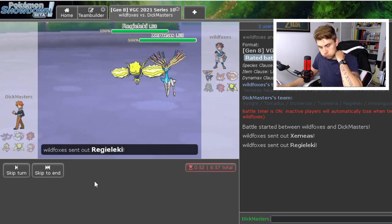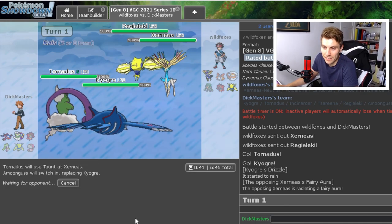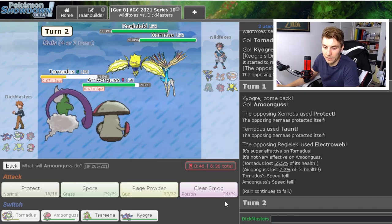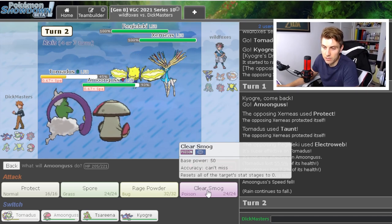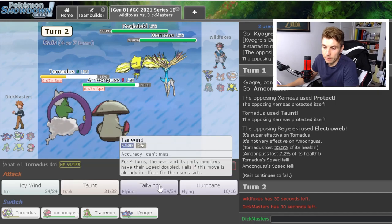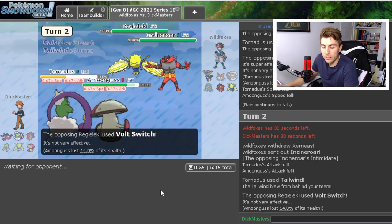Double Grass is probably the play here, though it makes things difficult against Volcarona. Tempting to Tailwind — I think we just Taunt and switch into Amoonguss, because Regieleki is going to be Sashed 100% and will go for Electroweb. Okay, next turn we Tailwind and we can Water Spout into Xerneas or Clear Smog. I don't think it's going to Geomancy — it'll probably switch into something. Maybe better to Clear Smog into Regieleki to break the sash. Tailwind and Spore — yeah, they switched out.